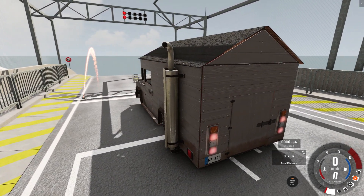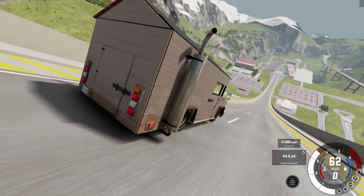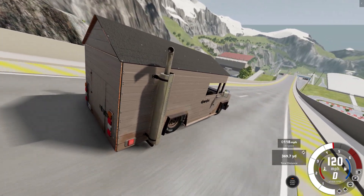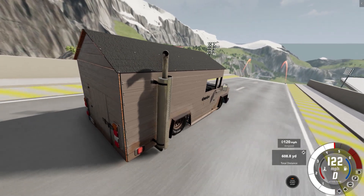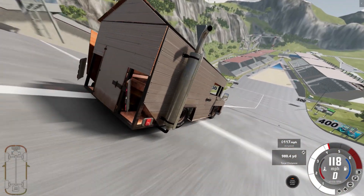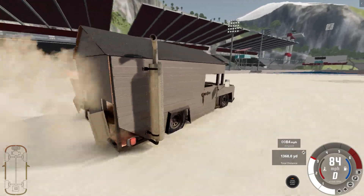The real question is, how does it drive? I have no idea. Let's get after it and see exactly what happens when we send this thing flying off of the car jump arena. It's got some decent speed — 122 miles an hour at takeoff. That was great. The back end is destroyed, but it kept going because the back end was heavier.